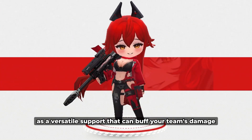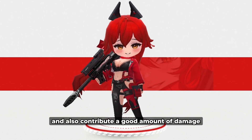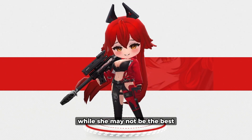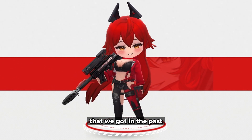For me, I see Red Hood as a versatile support that can buff your team's damage, provide decent protection, and also contribute a good amount of damage by taking down boss parts more efficiently compared to the average Nikke. While she may not be the best, she still outperforms many other units that we got in the past.